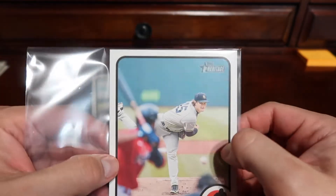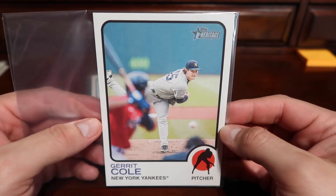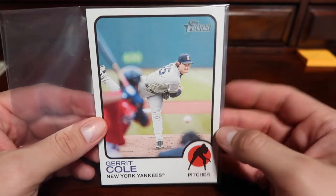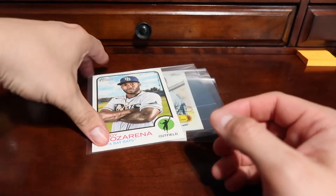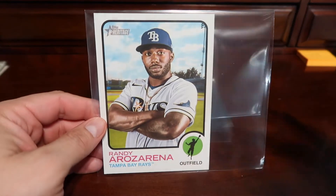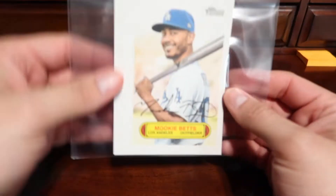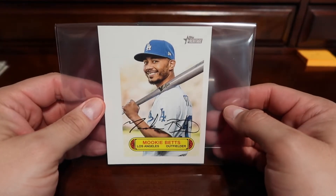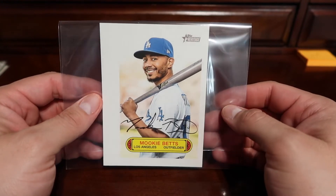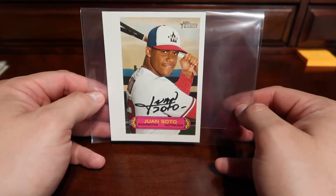We also had a few more additional box toppers since there was one per box. We got a Gary Cole — nice oversized card, and I know who that's going to. We had a cool big oversized Randy Arozarena. And then for my PC, we had a Mookie Betts — a cool-looking oversized card in a Dodger uniform. And then we also had a pretty cool-looking Juan Soto.